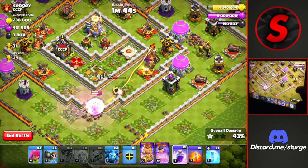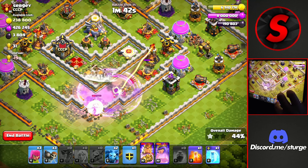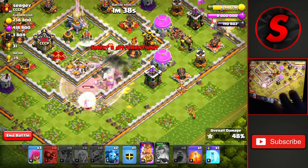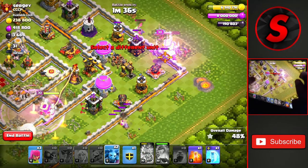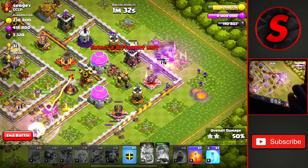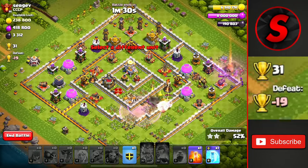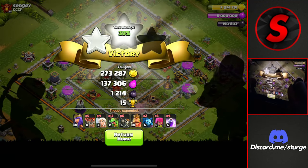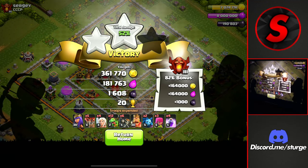We're already at 37% and climbing very quickly. We drop the last Rage Spell and use the Queen's ability as she is getting targeted by the single Inferno Tower. We use the King's ability and get the second star from 50% very easily against this Town Hall 11, worth 31 trophies. Both heroes died but that is fine — we're getting 20 trophies from this one, not too bad.